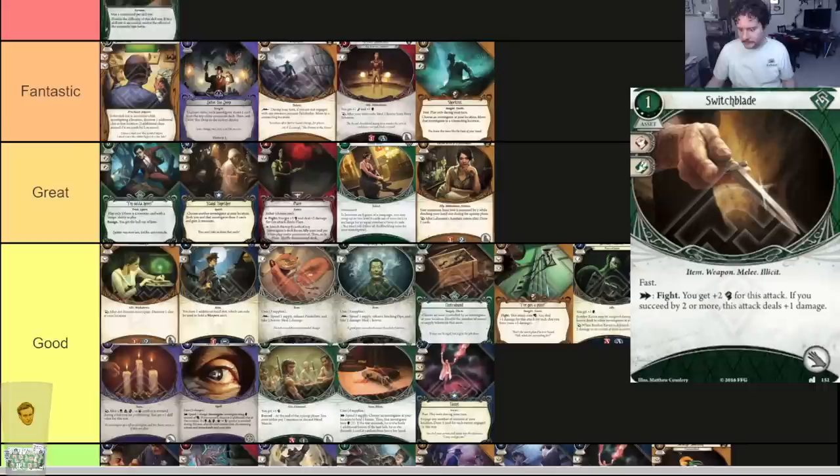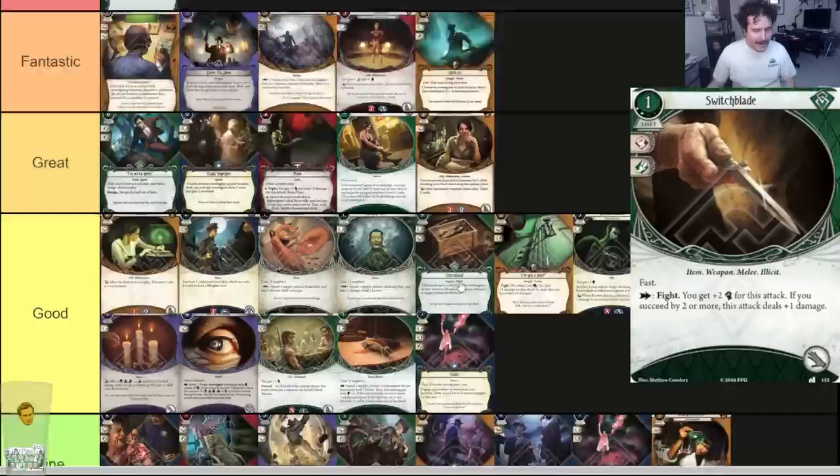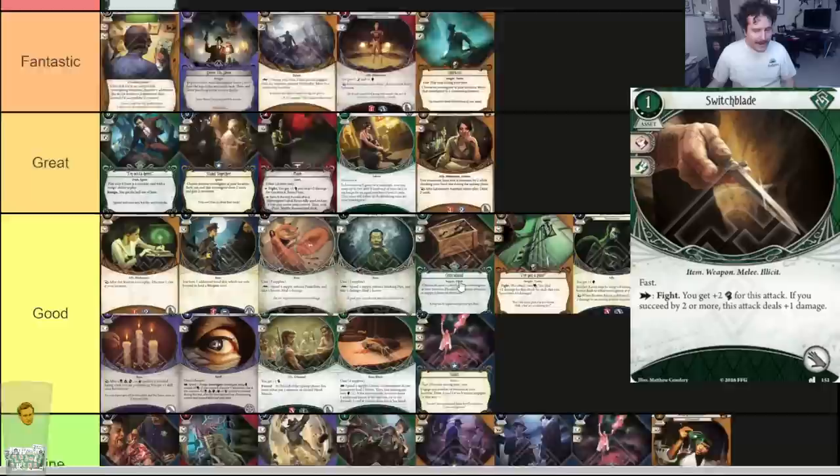Switchblade two — one cost, two experience. Item, weapon, melee, illicit. Commits for a fist and a foot. Hand slot. Fast: you get plus two fist for the fight action. If you succeed by two or more, this attack deals plus one damage. Card is great. In certain investigators it lives in Fantastic. It gives you the plus two you need to succeed by two for the majority of rogue investigators. With Tony Morgan attacking at seven it's really good. Leo Anderson also works well with Switchblade. With those investigators it goes up to Fantastic — with others it's still good to great overall.